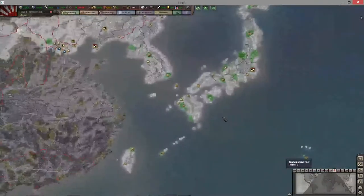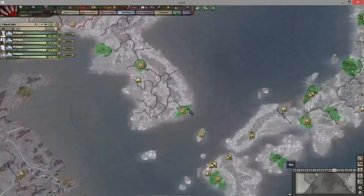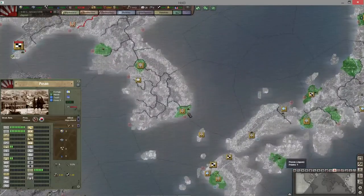VP map — these victory point areas tell you that as you conquer territories, certain areas are worth more than others. Some are worth more than others — let's just pretend this one's worth one.